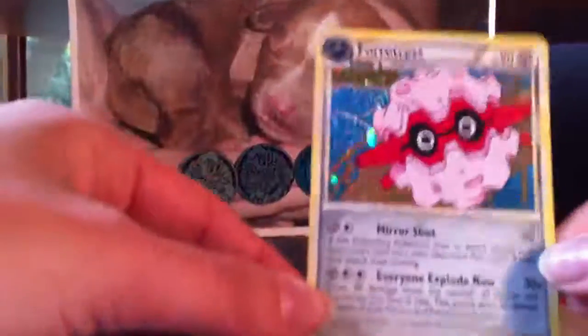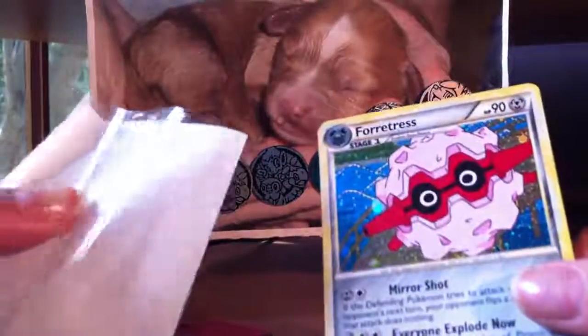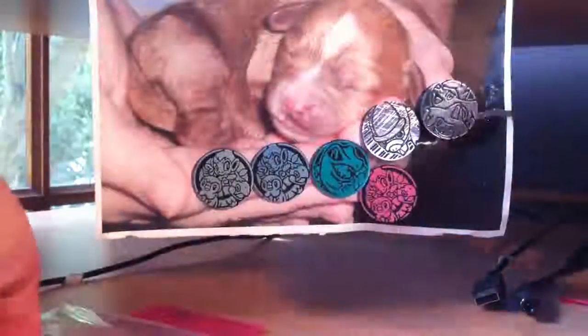And this one is - oh wow, that's really nice - a Forretress Holo from Undaunted. Thank you very much for that, MrPokeManiac. They're really nice cards and thanks for the extras - you really didn't have to do that.